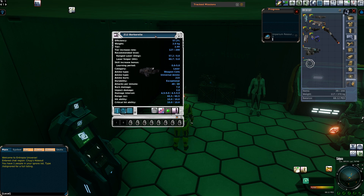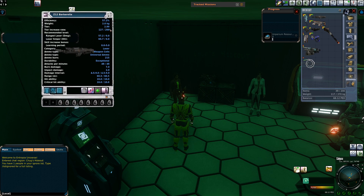So the Z12 Barbarella — I have it nearly at tier 3. I think I've just been tiering this thing up for fun. But let's say I have this weapon and I'm still under level 5, or I'm level 5 and I want to make this stronger. The first point of call is: how much PED do I have to spend? What is my budget?